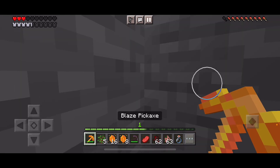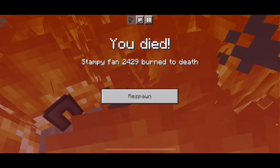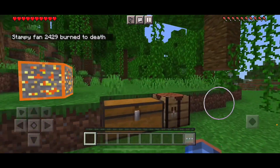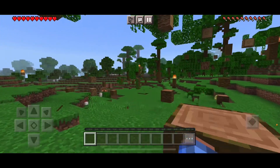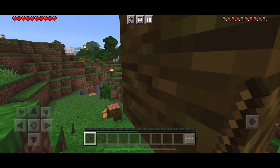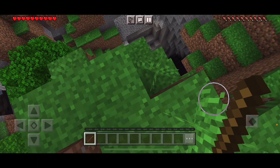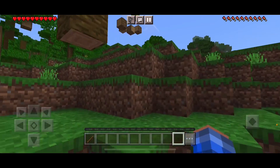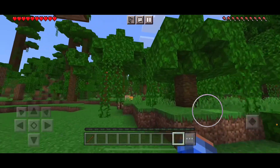When you use the blaze pickaxe, there'll be fire right there. I lost all my stuff — besides the iron armor, which is fire resistant, which is awesome.